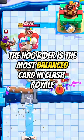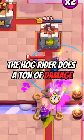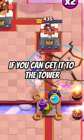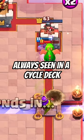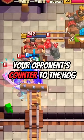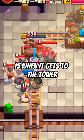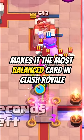The Hog Rider is the most balanced card in Clash Royale. When you think of how a balanced card is supposed to look, you think of the Hog Rider. Yes, the Hog Rider does a ton of damage if you can get it to the tower. That is why there are numerous counters to it. This is why the Hog Rider is almost always seen in a cycle deck — because you are trying to outcycle your opponent's counter to the Hog. The combination of how good the Hog Rider is when it gets to the tower and the large amount of counters to it makes it the most balanced card in Clash Royale.